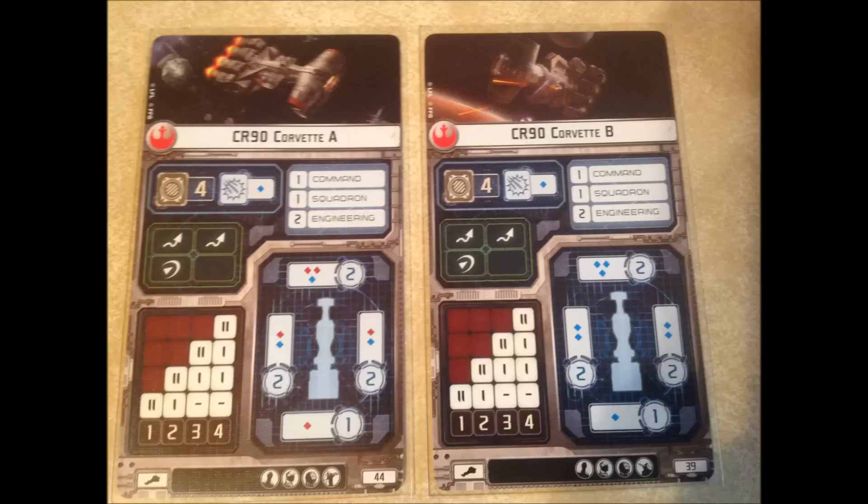Some pros for this ship: it is the fastest, most maneuverable ship so far in the game, and its command value is one. Your commands flip over right away — you get to choose what you're doing right then and there, which is really useful for this type of ship. The cons: its squadron value is only one, so it's not going to help your squadrons much. It has pretty low hull, so a big hit could take it out quickly. The defensive tokens are less effective because it's the dodge token — works well at long range but diminishes as you get closer. Its engineering value is low, so you can't repair damage once it's taken.